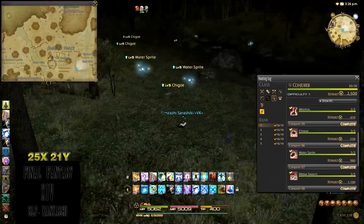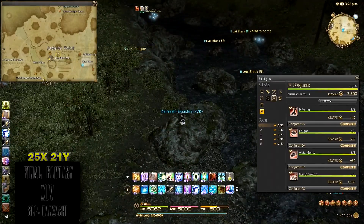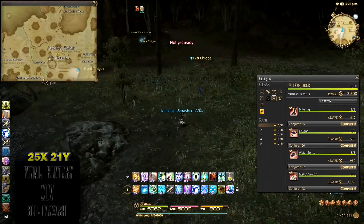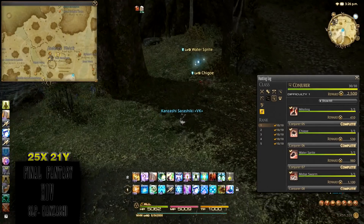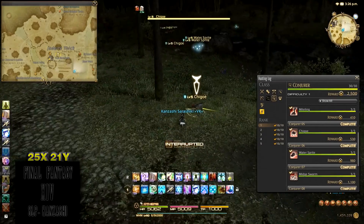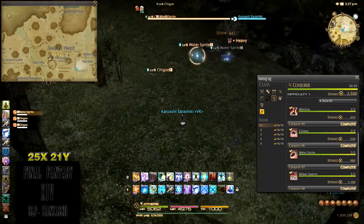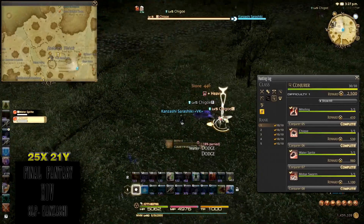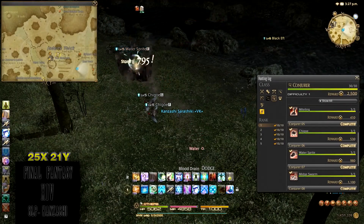The Chigoes are here as well from before. There are level five Water Sprites — there's a level six if you're feeling a little daring. If you're feeling even more daring, you can go down to where the level five Chigoes were, to the level nine Chigoes, to below the level five Water Sprites. Water Sprites are not hostile, so even if you're lower level they won't attack you unless provoked — you'll be fine.